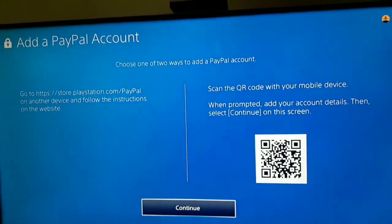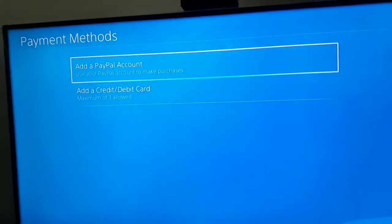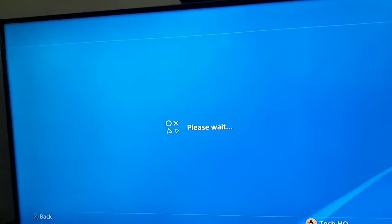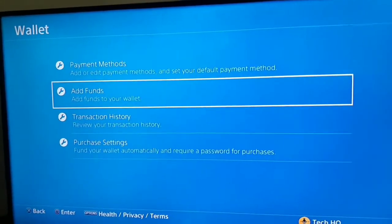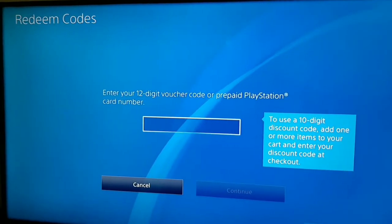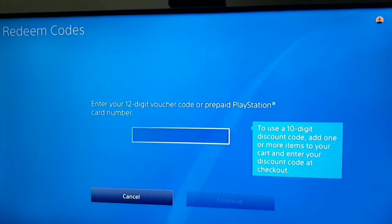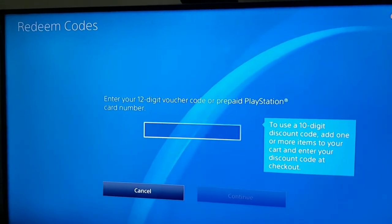If you don't have a PayPal account, there is one more way to purchase games and PlayStation Plus on PS4. Go back, then select Wallet and select Add Funds. You can add funds using PayPal, credit card, or a gift card and redeem code. Just buy a digital code from Amazon or eBay, enter the digital code, and add funds to your PSN account to purchase games or PlayStation Plus. The easiest way is to just use gift cards. Thanks for watching — drop a like and subscribe to my channel. Peace out.